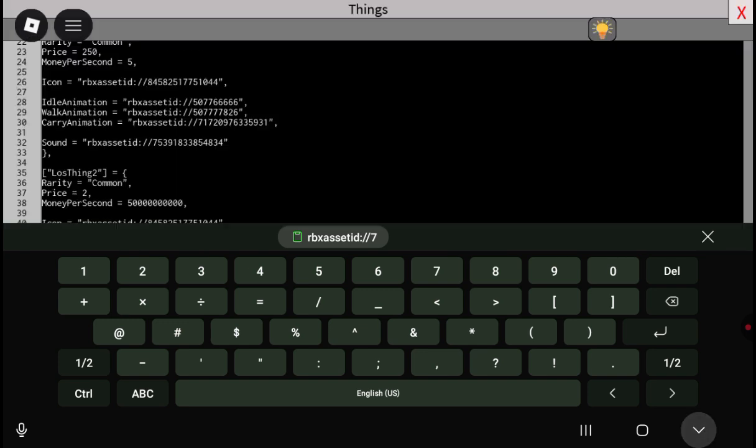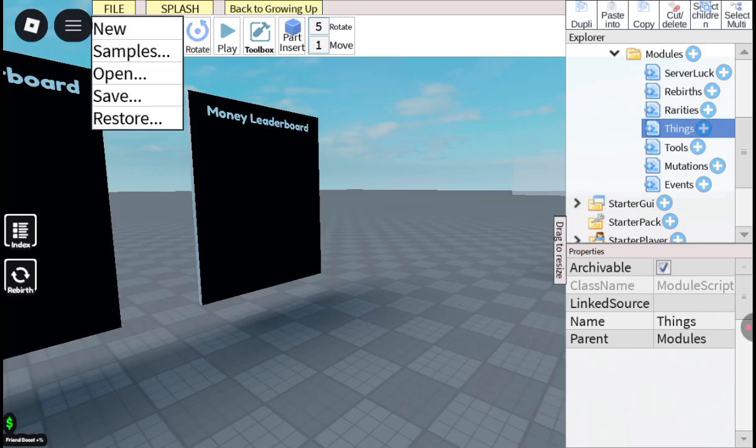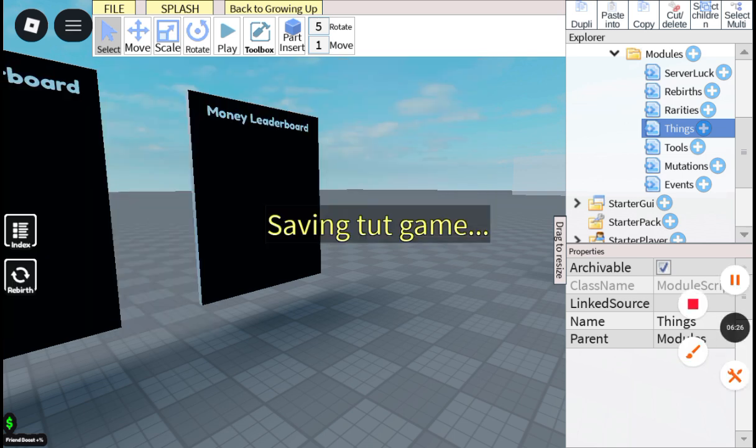Yeah, you save that in the script. Now your audio will play when it's triggered. Let me just save. I'll come back to y'all when I'm finished with it. I'm sorry if this tutorial is kind of long, but I just wanted to explain this as fast as I can so you guys can understand. Be back when I'm in the game itself.